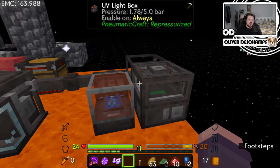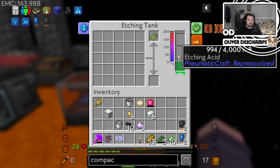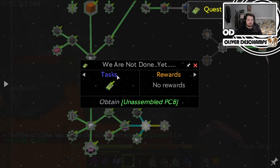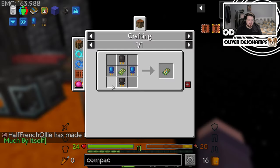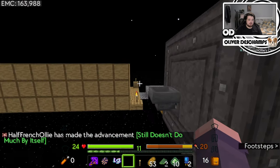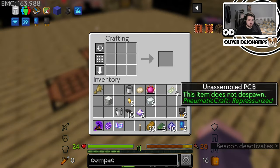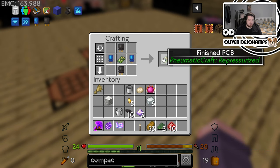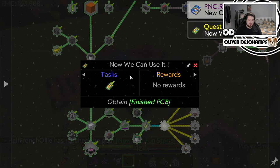Hello everybody, and we are back. If I have a look, it is done etching - used 6 mil, which is not bad at all. We can now take this out, and it will complete the quest. We're not done yet, because now it wants us to make a finished PCB, which is fine with us because we've already pre-made the extra bits. We can just chuck this here, whiz these two here, and that is a finished PCB. Now the fun starts.